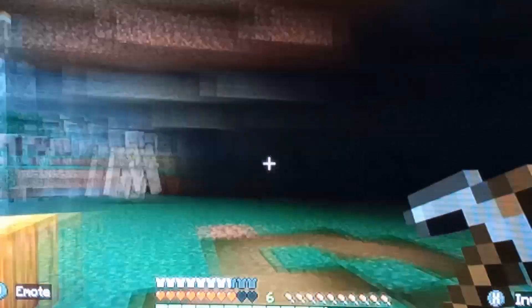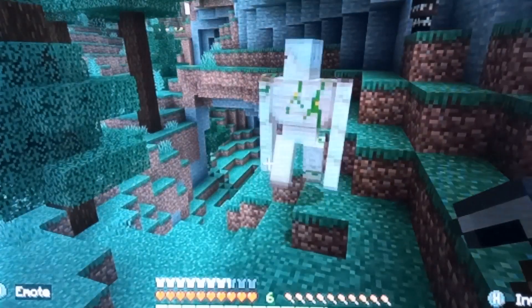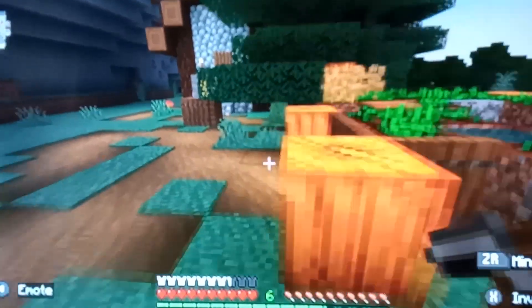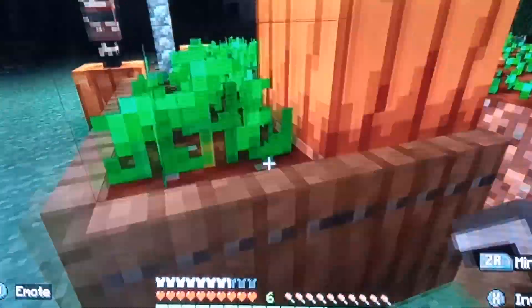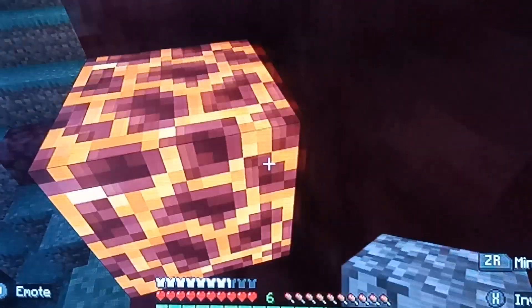If you want to be a bit cheeky, you could find a garden and take some stuff from it. If you're not playing on peaceful, don't try and attack villagers or the iron golem, because the iron golem will come and attack you and most likely kill you.